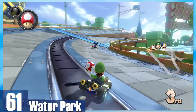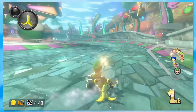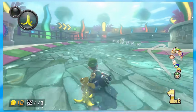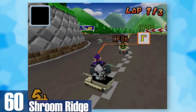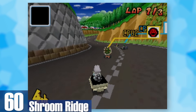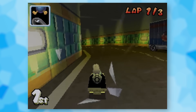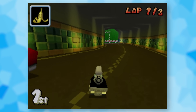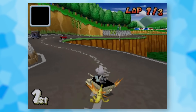61: Water Park. A theme park track on its own would have been a great idea, but the flooded half is something I wouldn't have expected. Water Park is one of the few water levels I actually enjoy since going underwater doesn't feel sluggish and you can even boost off the coasters. 60: Shroom Ridge. I've always found this track underrated — it feels like a family road trip going through some mountains, and that vibe just works really well.